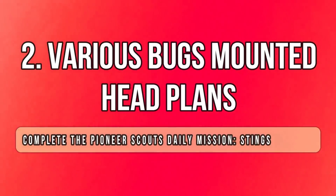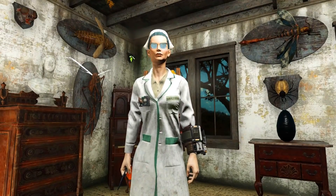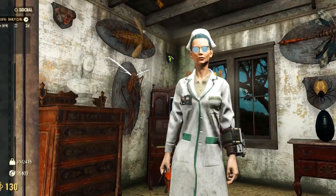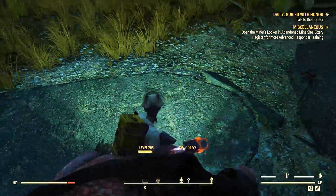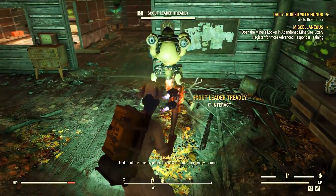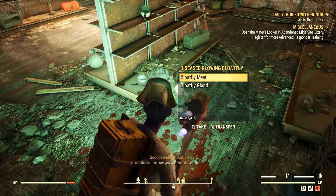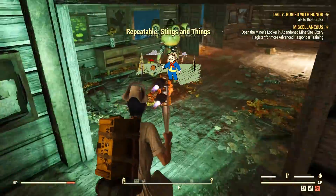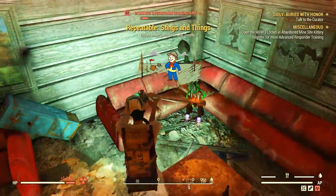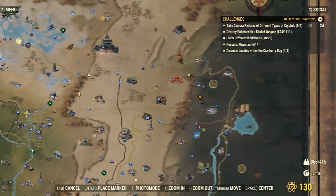Now that you have the Wendigo plan, it's time to check how you can get all the bug heads available in the game right now. There are six of them, and they can all be obtained from the Dolly Sod's Wilderness daily mission from the Pioneer Scouts. You don't need any prerequisites — just come here and talk to Pioneer Scout Leader Treadly to begin the Stings and Wings mission. It's a daily and you can only do it once every 24 hours, but every time you complete it you will get a mounted bug head.